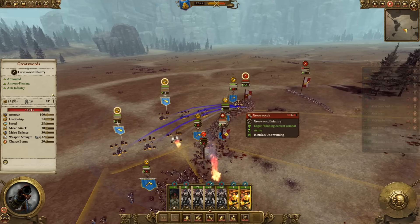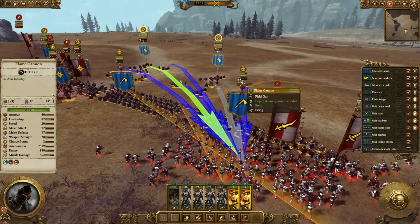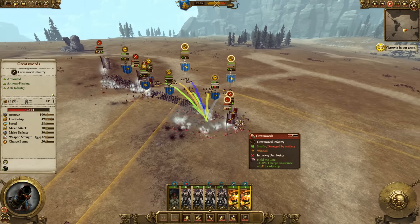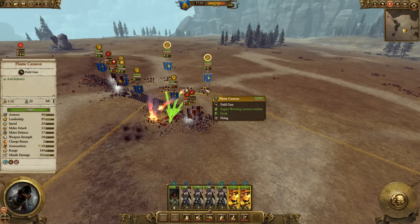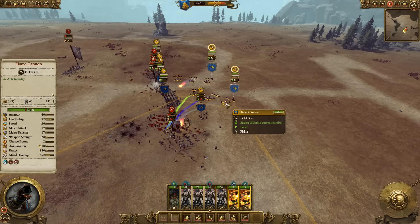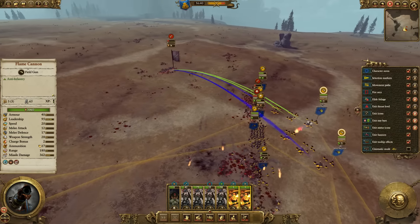Let's target this greatsword over here. Artillery in general got sped up in terms of turning radius — let's see how quickly these can turn around and fire. Turned around fairly quick. Let's see if they can lob a fireball in. That's actually a pretty nice firing arc, and the fact that this can do work while your men are engaged is notable. I don't know if I'd bring two of these, but one of them could pay off.